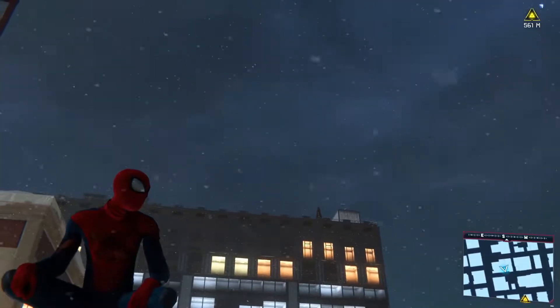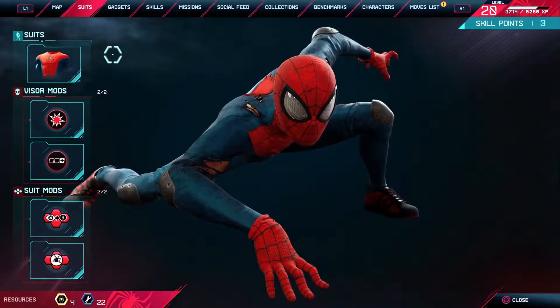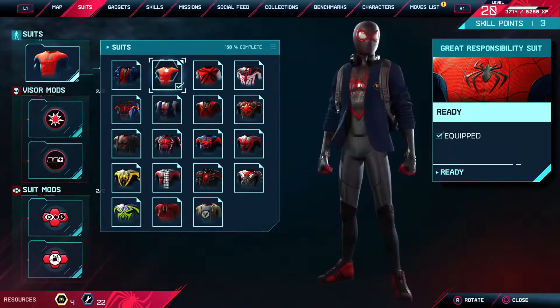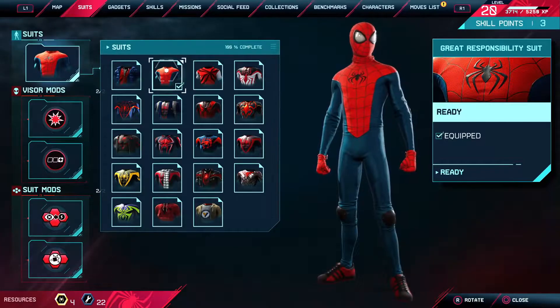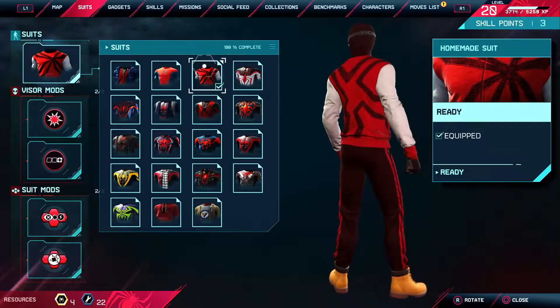That's this one right here. The Great Responsibility suit — you get it right after the first mission. Peter Parker gives it to you as a gift. Then we have right here the homemade suit.